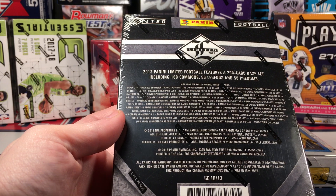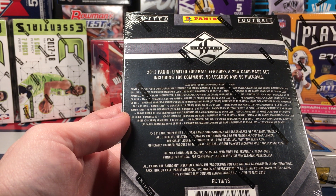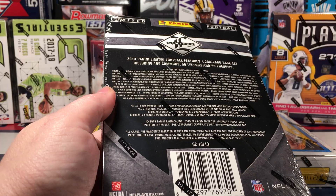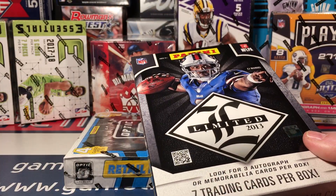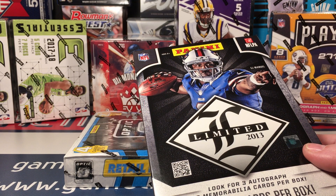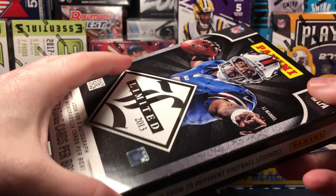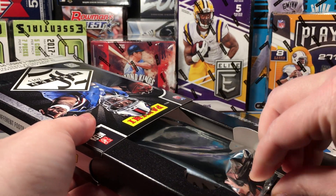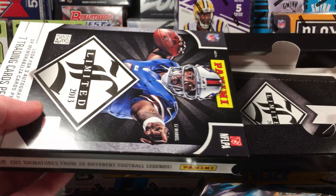It's 2013, and if you don't know, that rookie class is definitely not the best. This was a 200-card base set including 100 commons, 50 legends, and 50 phenoms — well, there weren't that many phenoms really in 2013. But you could get Antonio Brown, Le'Veon Bell... there's somebody else good from '13 that's not so bad, but by and large most of the 2013 rookie class is pretty bad.